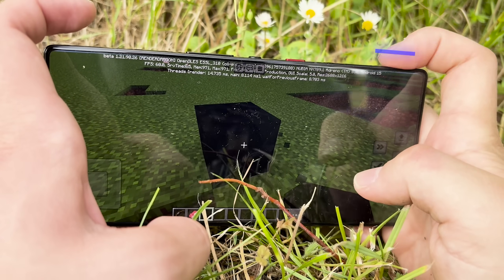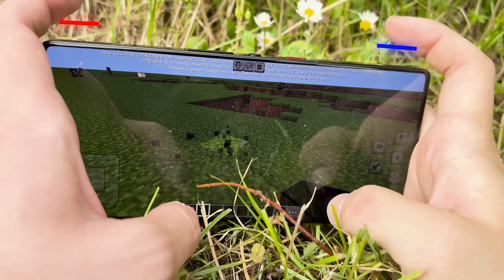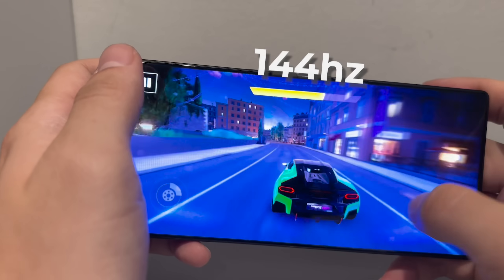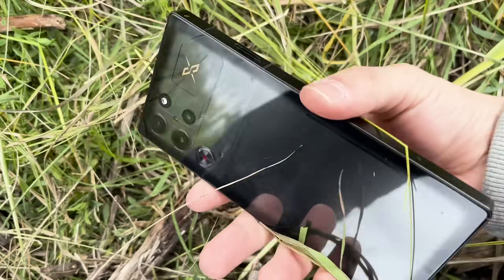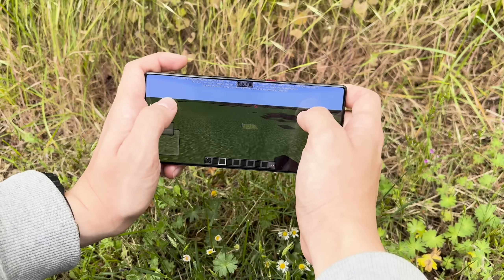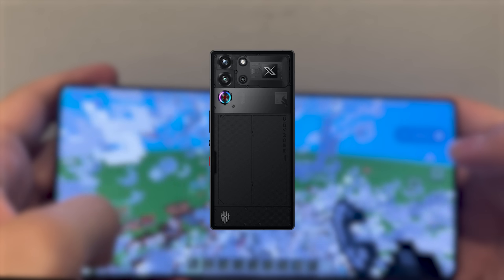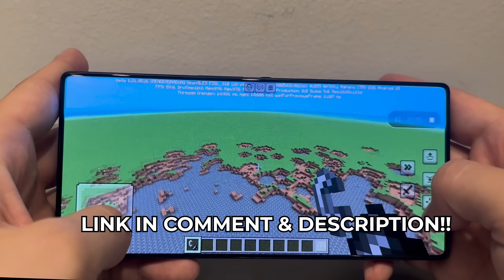As you can see, whenever I click the right button I can break blocks, and whenever I click the left button I can place some blocks. These are 512Hz shoulder triggers — a lifesaver when it comes to gaming. With 144Hz refresh rate and a 95.3% screen-to-body ratio, you'll win every single game you play. This phone has fixed everything: overheating, battery life, performance — you name it. They went above and beyond. Honestly, this is something you should think about for your next upgrade, and yes, it is cheaper than Apple or Samsung. Check it out down below. Thank you, Red Magic, for sponsoring this video.